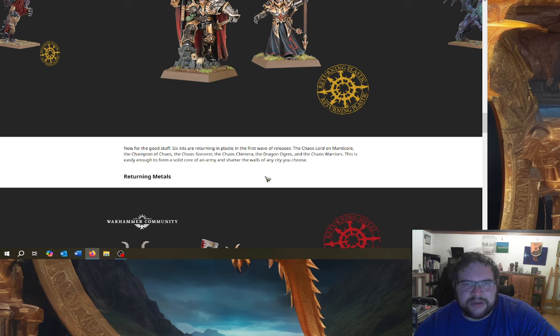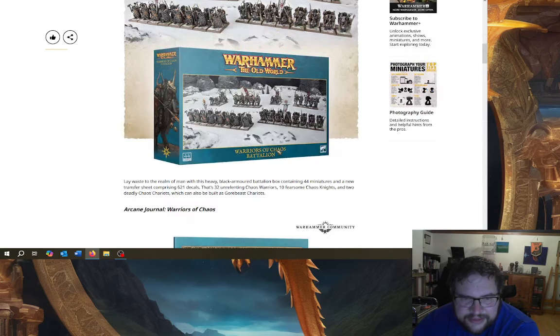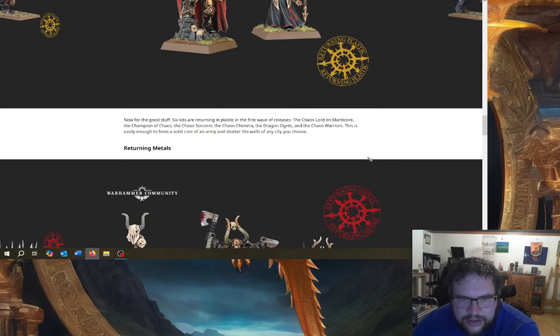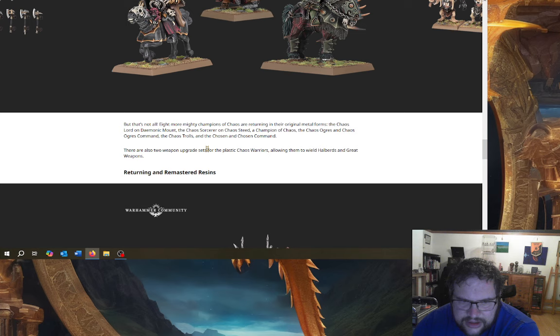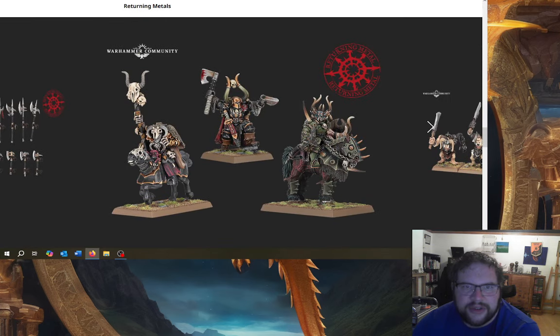They've told us what wave they're releasing things in, which is just unprecedented levels of communication from Games Workshop — well done to them. So this is the stuff coming out in the first wave. Six kits are returning in plastic in the first wave. We've got the old Sorcerer Lord — that's a horrible model, I don't know why that's coming back.